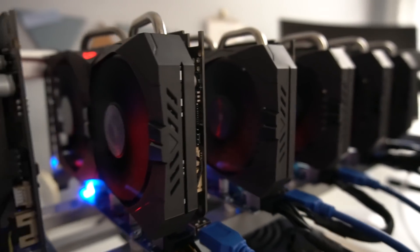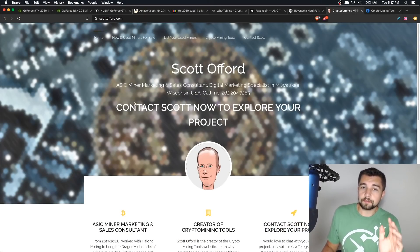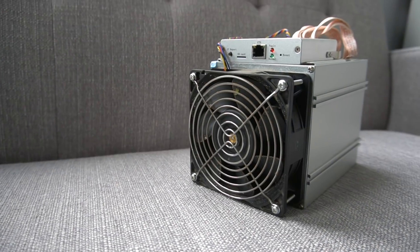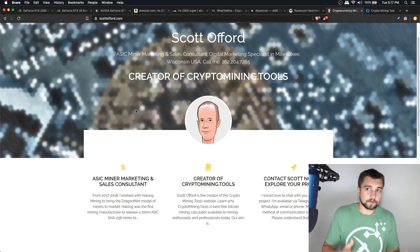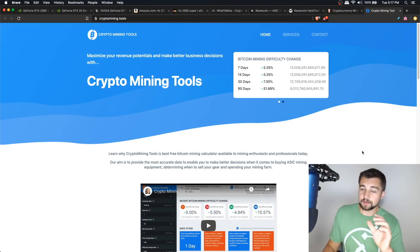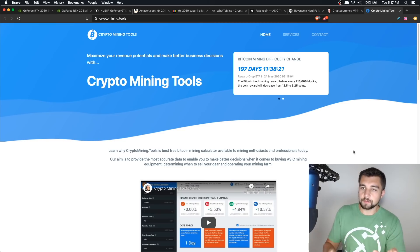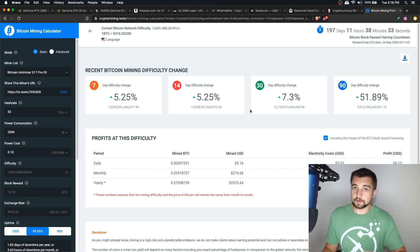If GPU mining doesn't seem your style, you may want to reach out to today's video sponsor Scott Offord, who is a bulk broker of ASIC miners — application-specific integrated circuit miners, things like Ant Miners. These are purpose-built machines just for mining. A graphics card will never beat an ASIC miner if they are on the same mining algorithm. He also created Crypto Mining Tools, which is without a doubt the coolest Bitcoin mining profit calculator out there — click over to the calculator for tons of detailed output.